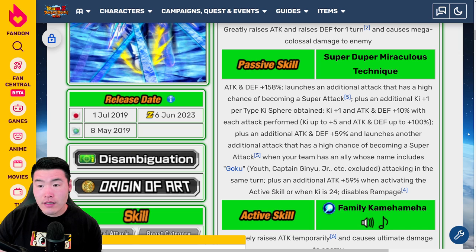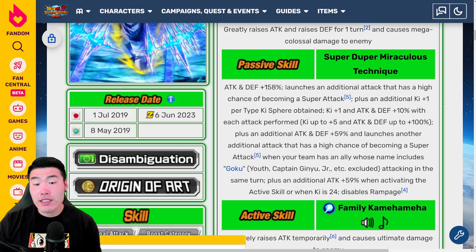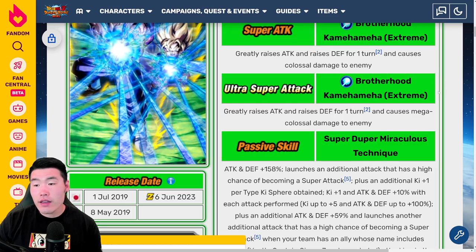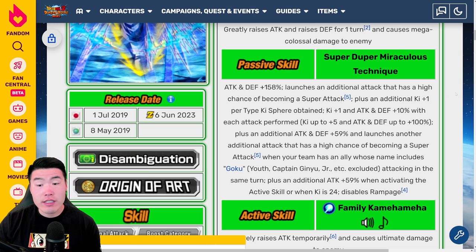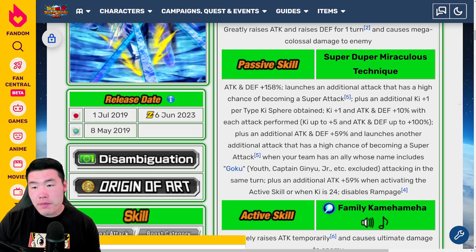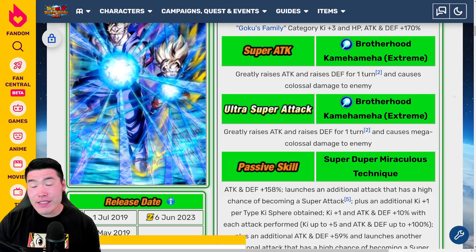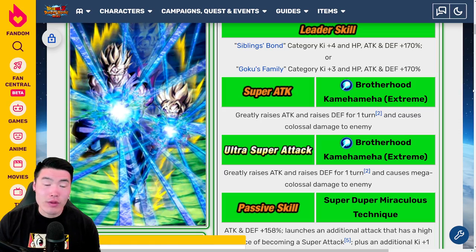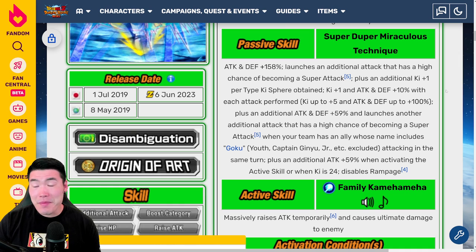Defensively, I think they're going to be solid, though not as impressive as they are offensively. They should still get quite a bit of defense, especially if you can launch 2 to 3 Supers regularly, because they do get the additional defense on their Super Attacks now. So in a slot 2 or slot 3 situation, they should be pretty good defensively. That said, this is not a unit you should really expect to tank Supers from some of the hardest-hitting enemies in the game — that's just not what they're built for. But they should be able to take a hit nonetheless, and they're just going to do a ton of damage.